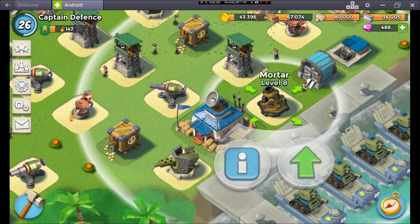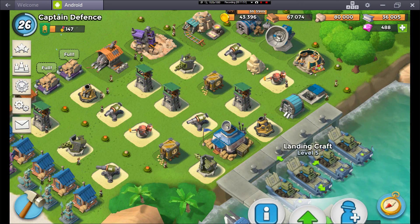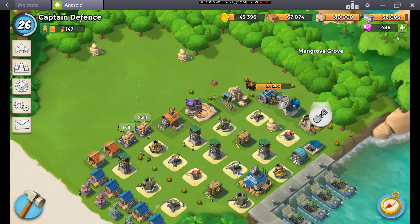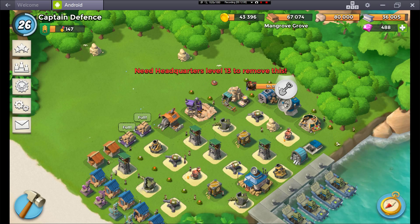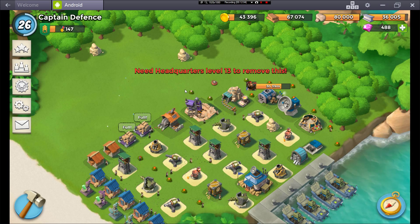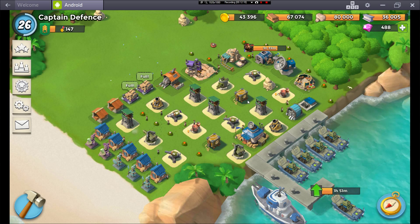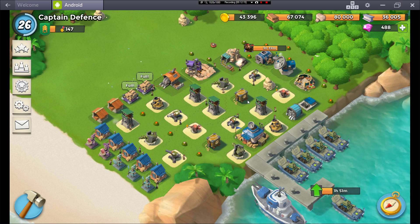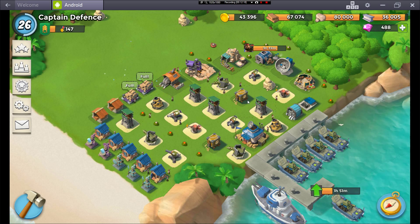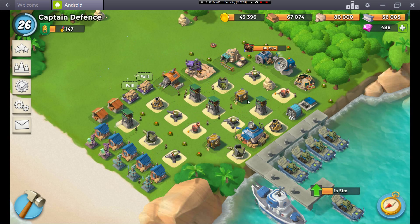I'm definitely looking forward to the next HQ upgrade because I really want to do a base with that boom cannon. HQ12 is going to be quite an interesting base to design because you won't be able to get a true corner base yet — you need to get to HQ13 to remove these trees. So HQ12 will be the last base in this dock-position style before I probably move to corner bases again. This base design certainly holds its own, at least with the limited number of attacks I've had.